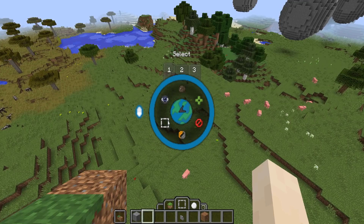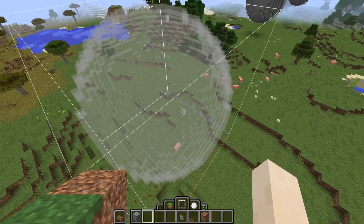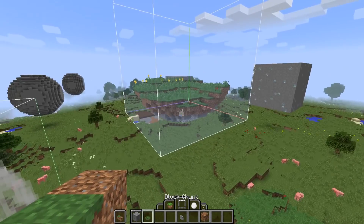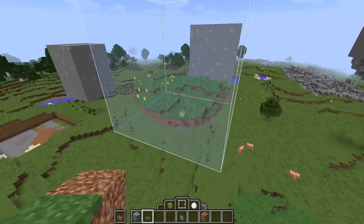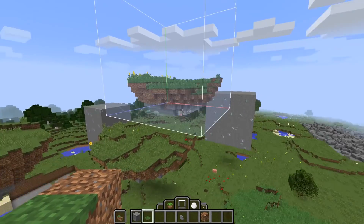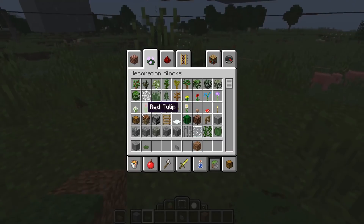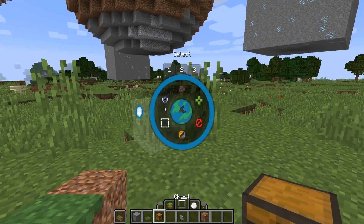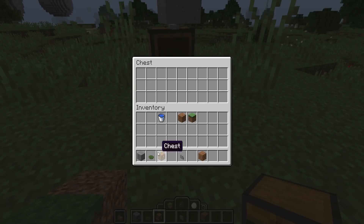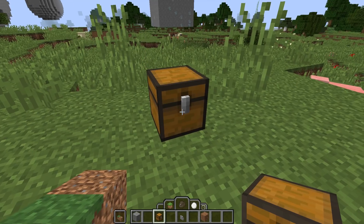Another power to look out for is the select power. This allows you to select regions, press Ctrl C, and copy it in your hand. This is now a physical item that when you left-click or right-click, it'll generate. Because this is actually an item, you can also place it in a chest for later storage or for handing to other players.